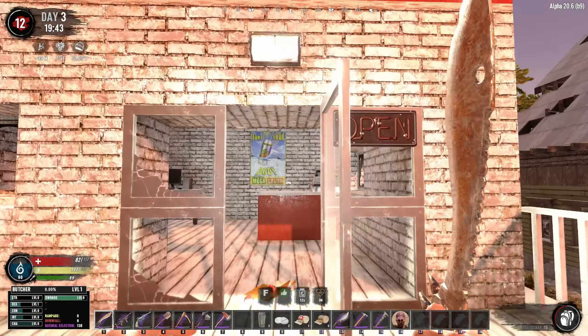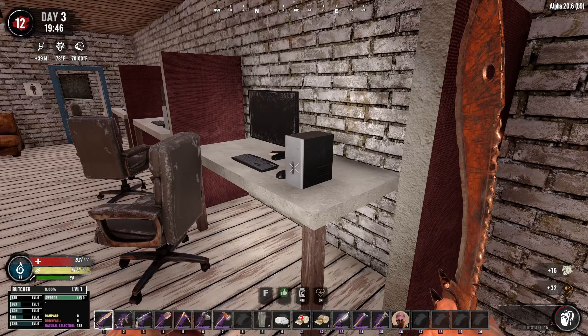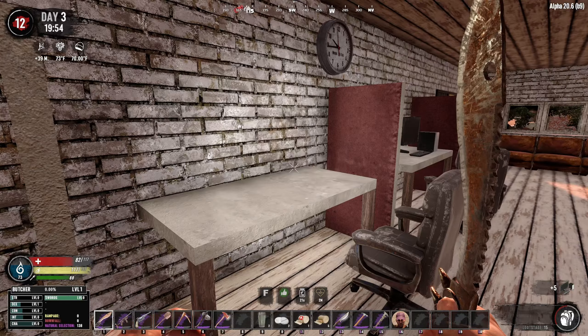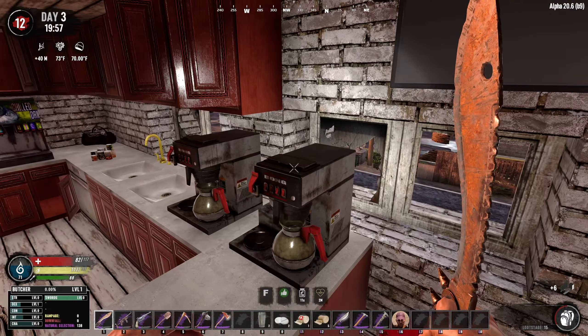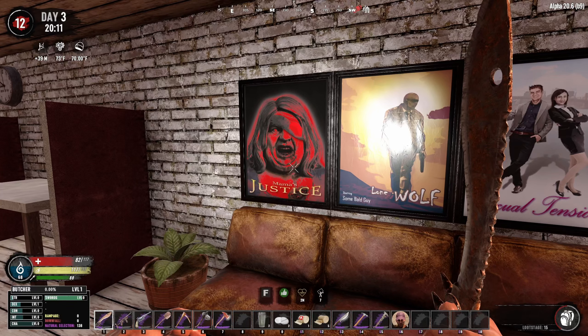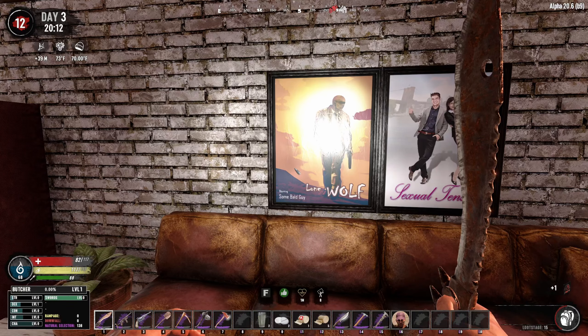I think we've got enough of a health buffer for maybe one or two hits. Check it out - there's loads of computers in here as well, so we'll just grab those up. What didn't we loot from in here? Probably the whole kitchen.